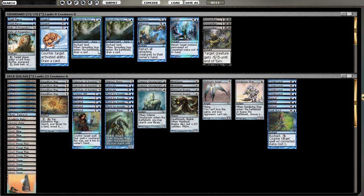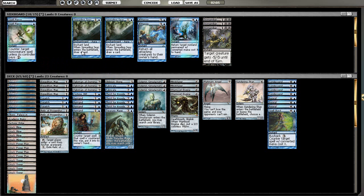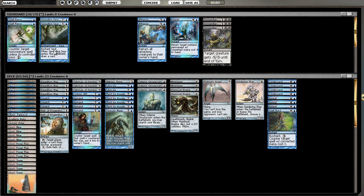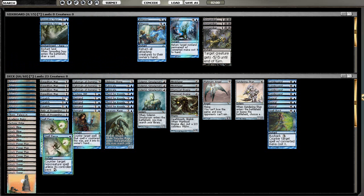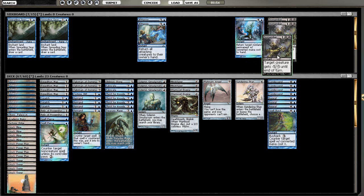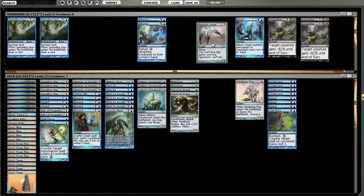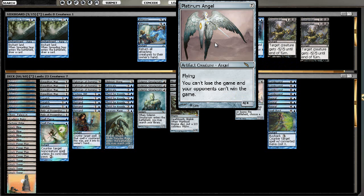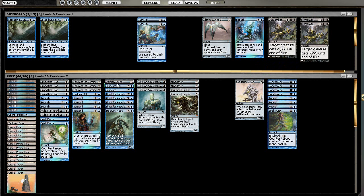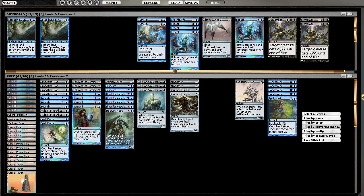Here's where Squelch shines — it can counter Fetchlands or Tectonic Edge. Relic of Progenitus is solid; it stops Snapcaster Mage. Spreading Seas can mess with his mana. Spell Pierce is a counterspell — I'll definitely bring that in. Seas I'm not so sure about. Dispember is not very good; it could kill Vendilion Clique but doesn't deal with Geist, which he could bring in. So I'm going to cut the Platinum Angel — it just dies to too many things.